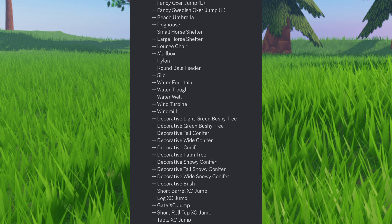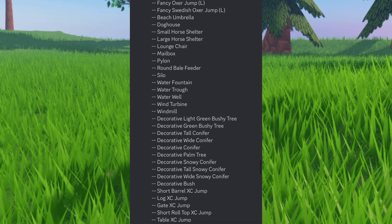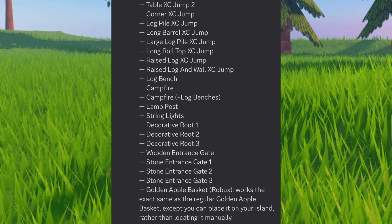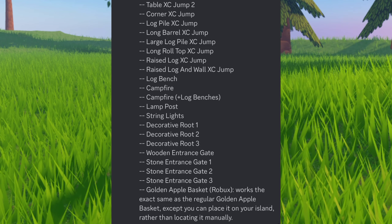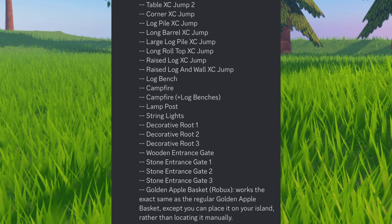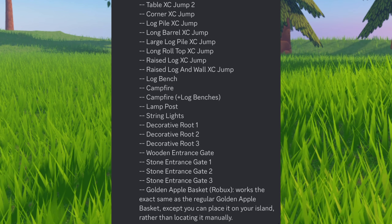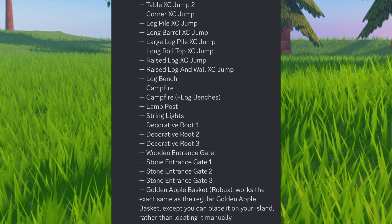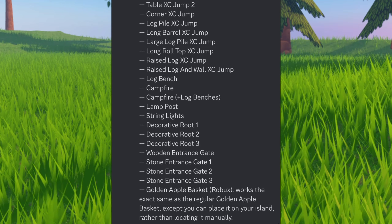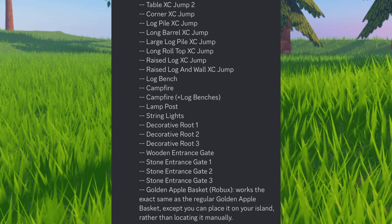Also available are: short barrel cross country jump, log cross country jump, gate cross country jump, short roll top cross country jump, table cross country jump, table cross country jump two, a corner cross country jump, a log pile cross country jump, long barrel cross country jump, large log pile cross country jump, long roll top cross country jump, a raised log cross country jump, raised log and wall cross country jump, a log bench, a campfire, a campfire plus log benches, lamp posts, string lights, decorative routes 1, 2, and 3, a wooden entrance gate, and a stone entrance gate 1, 2, and 3.